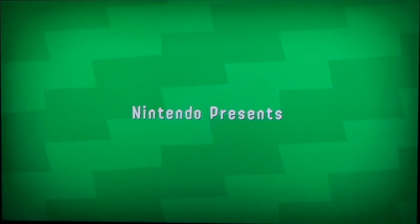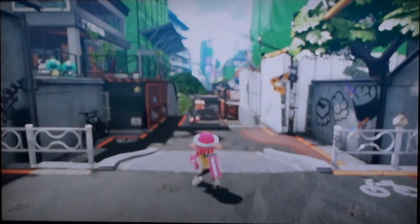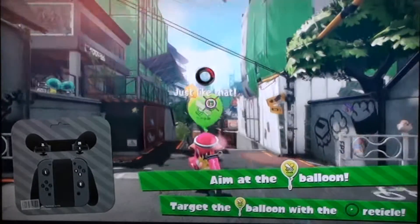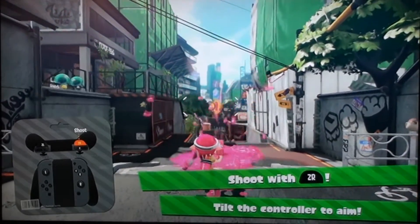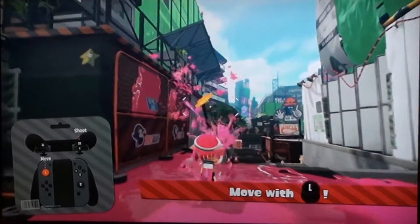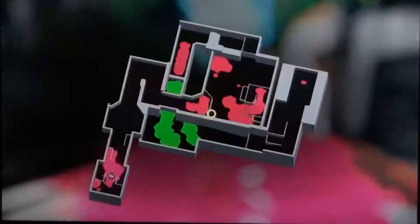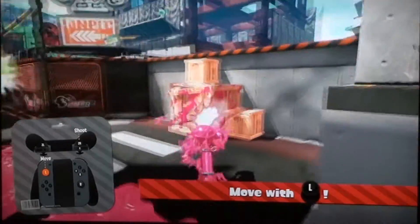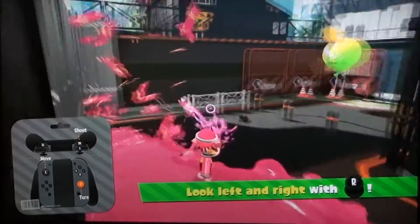Nintendo presents Splatoon 2. You think you're cool for school when it's time to prove it in battle. You're looking a little green though. Let's start with the basics. Motion controls. Well, this is different. This is a different training area. Look around though. And there's our map. I've got to get used to pressing B to jump because I'm still pressing X.